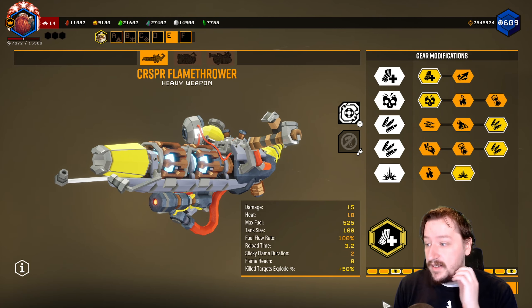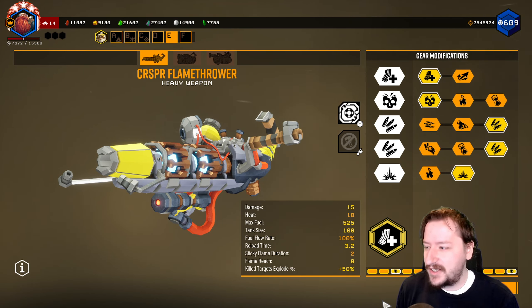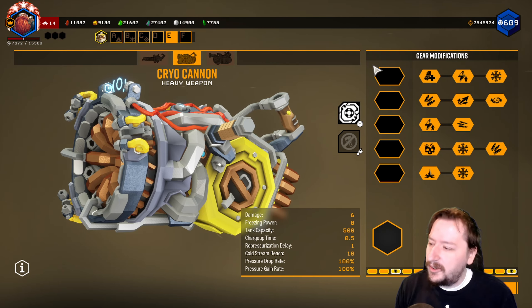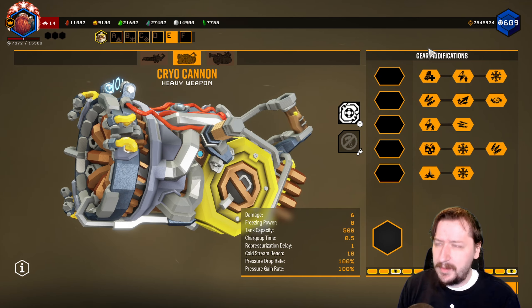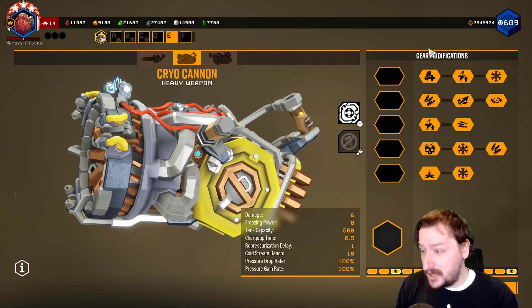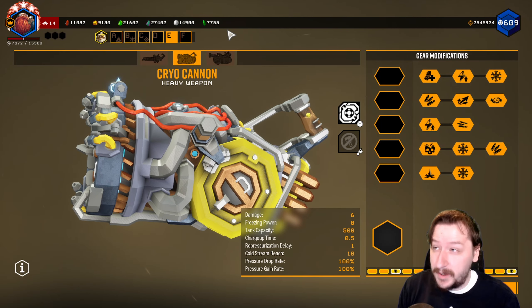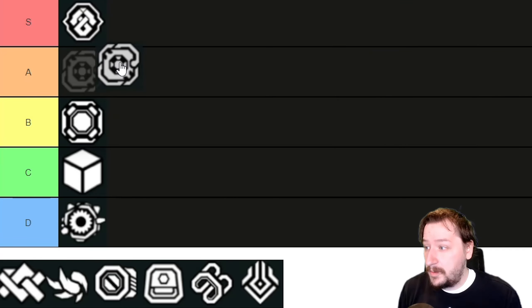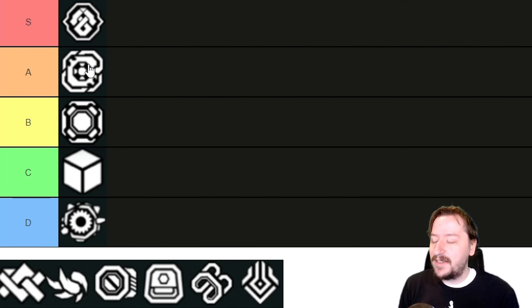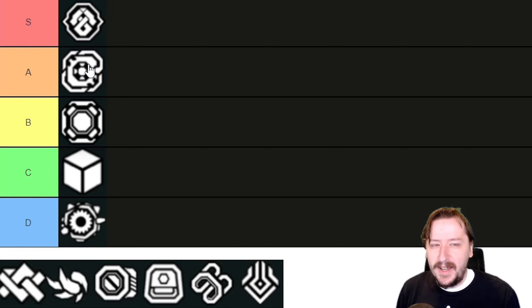Up next we have Custom Engineered, which is really good looking in most cases. It sometimes adds extra wires, batteries, valves, or other bits along with lights to certain weapons, which can look a little bit strange. Sometimes it can be a little bit blinding with certain skins if you don't have the right angle, but Custom Engineered is one of the better looking skins in the game. It looks really cool on the flamethrower and pretty good on the revolver. I also really like the holographic sights or floating sights that pop out on the weapons. I'm going to put it in A tier, though I might move it up to S tier — we'll wait on that towards the end.